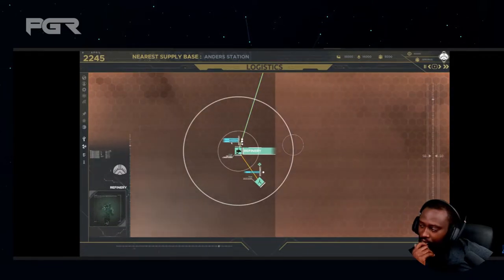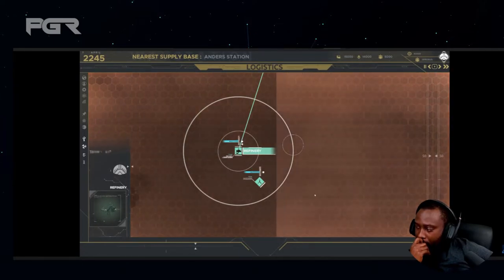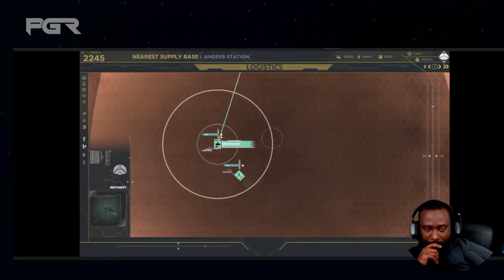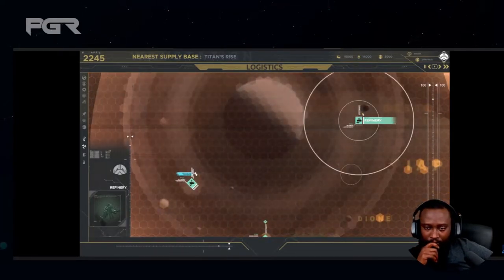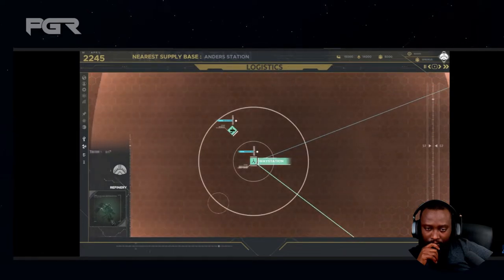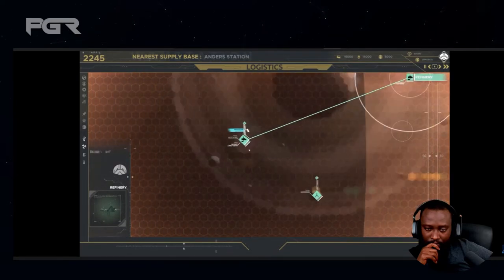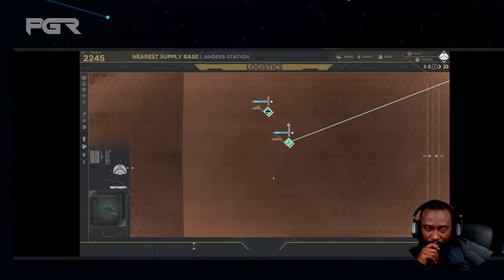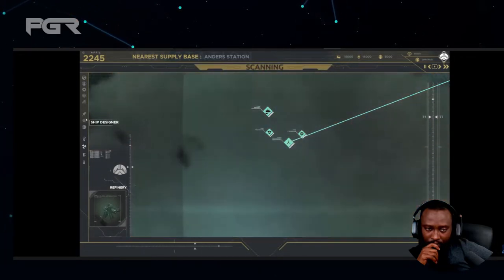That's two waystations, and both highlight on the line as they're selected. It's also very easy to remove those connections if you no longer want them. It seems we'll have to wait and see as to the importance of waystations — the footage doesn't show what they're all about — but at a guess, they seem very likely to be required to supply resources to a fleet and various ships.